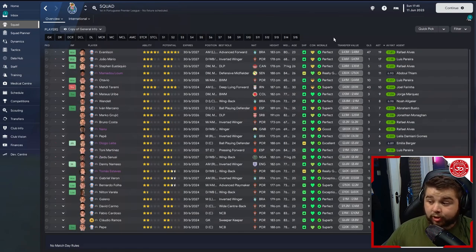Going over to the assists it looks very attractive: 19 at the top, 17 for João Mário, Stefan with 13, Otavio with 11, 10 for Toremi, Uribe with 9, and 8 for Wendel. There's quite a cluster with 7 as well. Lots of players getting involved in both assists and goalscoring — not much to complain about. A fantastic season with the current Porto side.